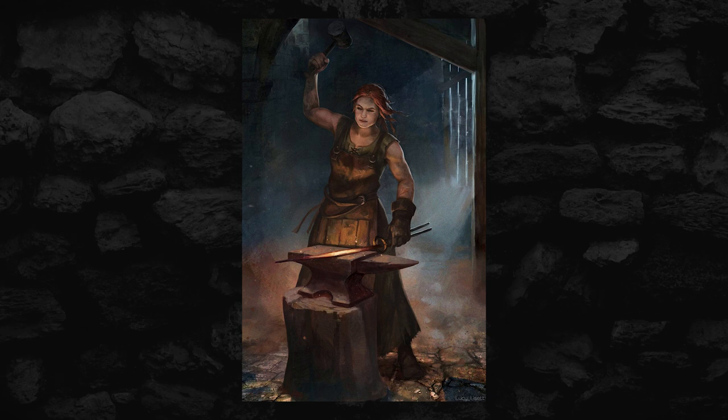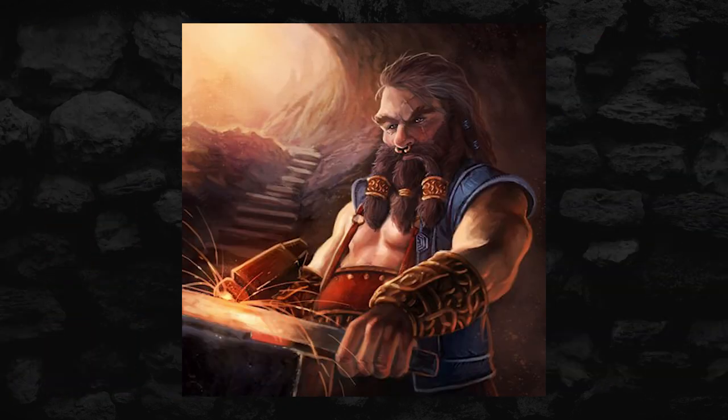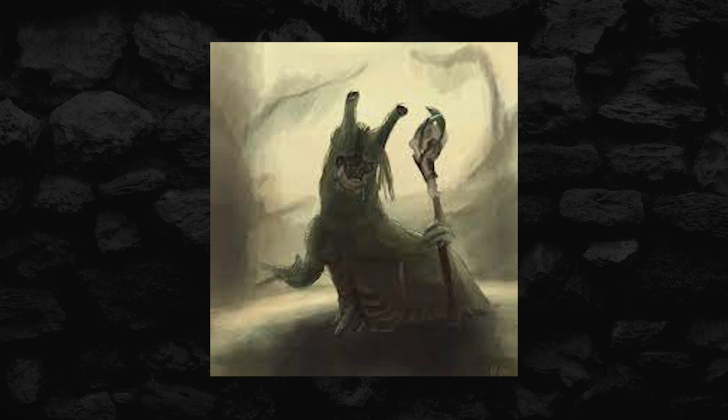If you wanted a more involved plotline, maybe a smithy hires the party to go out and capture one of these things to get a leg up on their rivals. Or perhaps the party is tasked with finding out the secret to how one blacksmith in town is able to make all these extraordinary pieces of armor that seem unbelievable in their creation, and they find out this guy's got a metal master locked in the back room — and perhaps the party chooses to help free it. While they have above-average intelligence, they're not exactly smart enough to speak and they don't have a language of their own, so think of them like a really, really smart dog. You could always assign them a language though, if you wanted to make them more of an NPC.